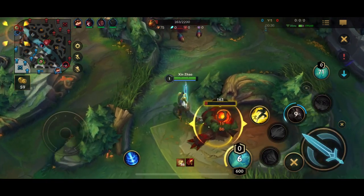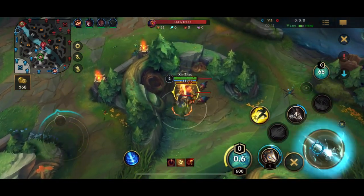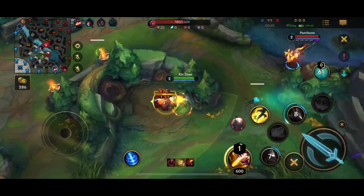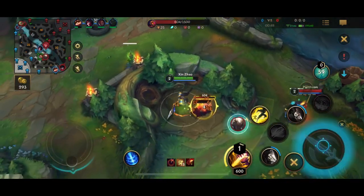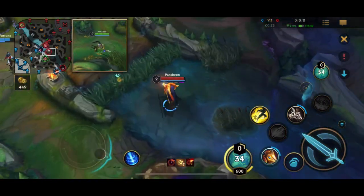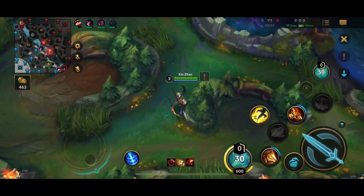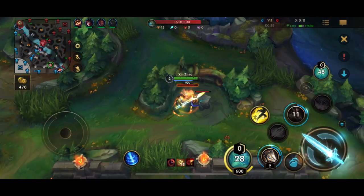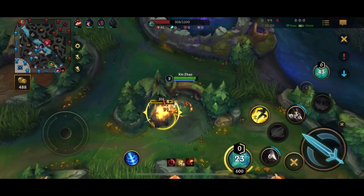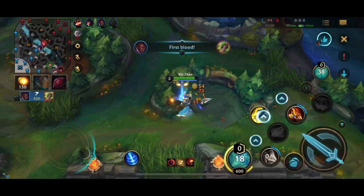Looking at the bottom lane, the Teemo versus Caitlyn — you can already tell they're trading a lot. They're both already half health, almost dead at the very start. So I know there's probably gonna be very gankable lanes. This Pantheon is trying to get a sneaky one in, but I'm able to get the smite in. Now I know what Pantheon's jungle rotation is — that's a big mistake from him. He basically just showed me his jungle rotation. I know he took his blue side and he's farming that up, then he's probably heading toward bot side scuttle.